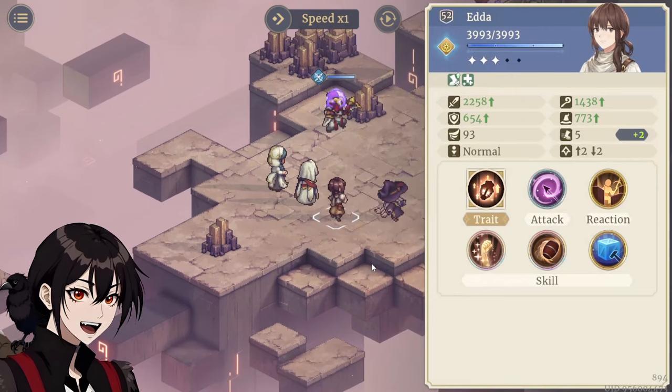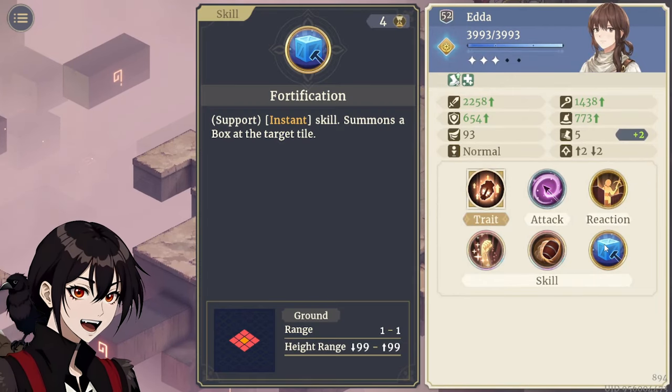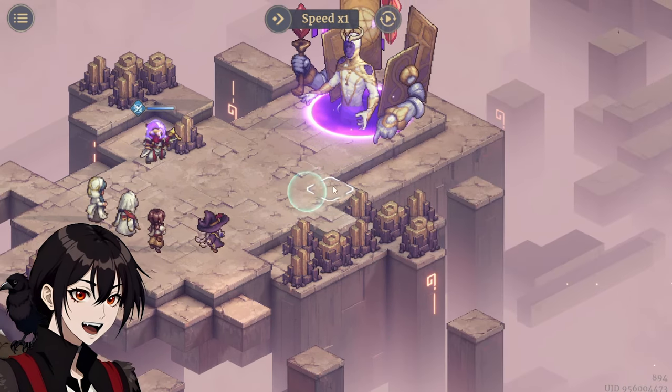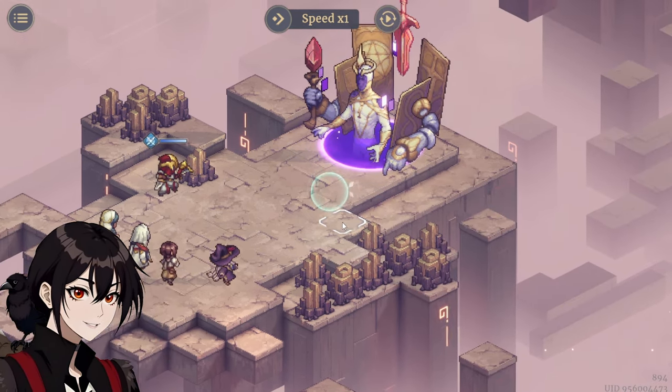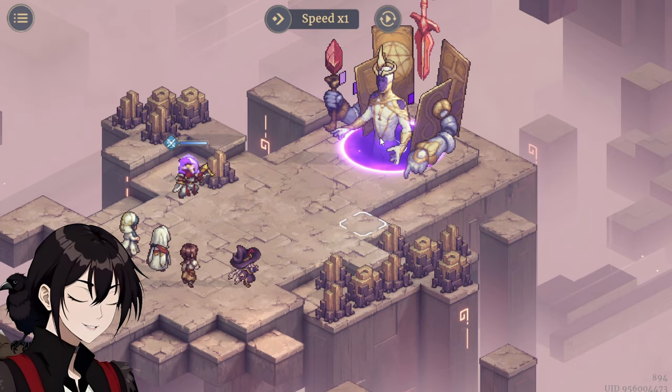One little thing I was very surprised about was Edda and the Fortification skill especially — if you put one box down, the Stigmata tile no longer has effect under that box. So the first thing I'm going to do is place a box right here and let Beryl stand on it, so every single turn she can just cast her attack on the boss.